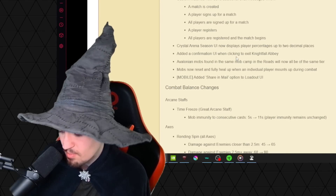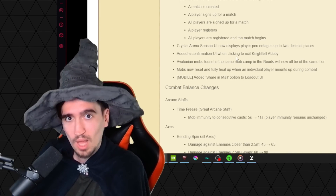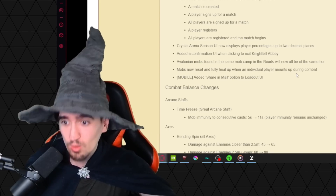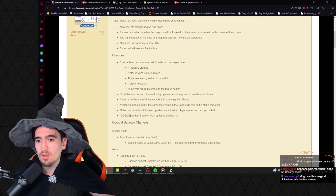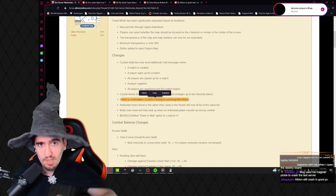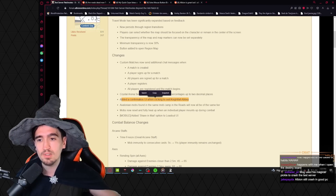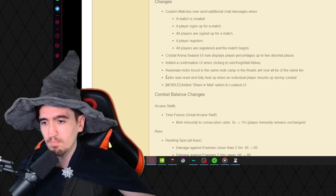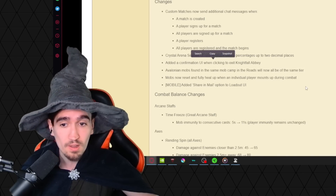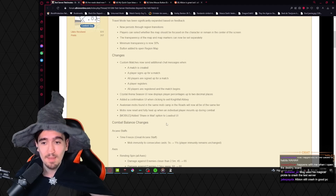A confirmation UI has been added when clicking to exit Nightfall Abbey. Previously, if you killed someone and they died right on the exit portal, you literally couldn't loot them. Now there's a confirmation prompt like the one in the mist — asking if you're sure you want to leave — which means you can actually loot those players.